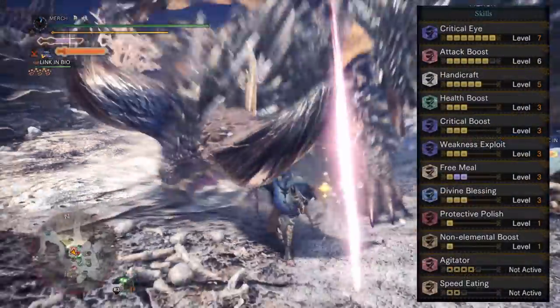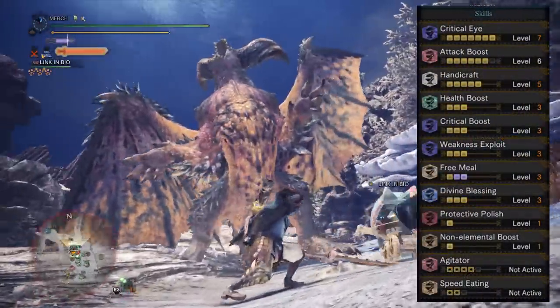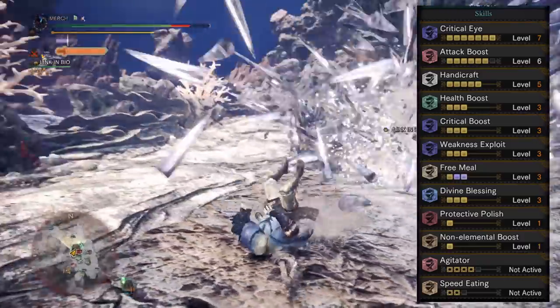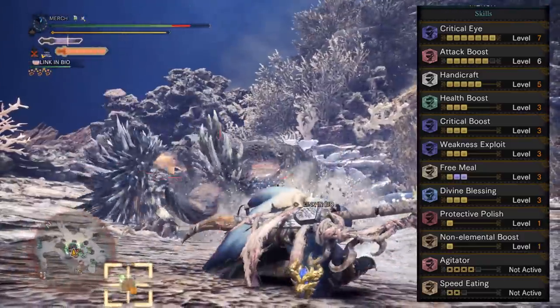As a whole this gives you maxed out Critical Eye, level 6 Attack Boost, maxed out Handicraft, Health Boost, Crit Boost, Weakness Exploit, level 3 Free Meal, max Divine Blessing, Protective Polish, and a Non-Elemental Boost.